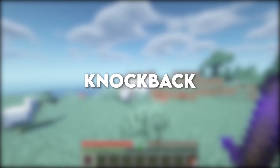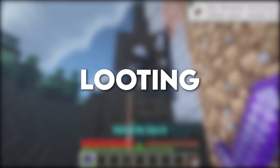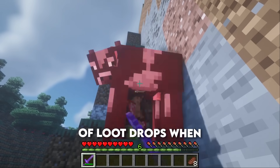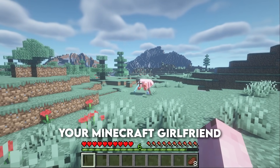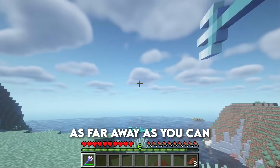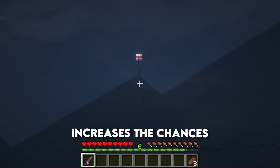But remember, you need at least one arrow in your inventory in order for this to work. Knockback increases how far away a target is pushed when hit. Looting increases the amount of loot drops when mobs are killed. Loyalty — this doesn't work on your Minecraft girlfriend, but throw your trident